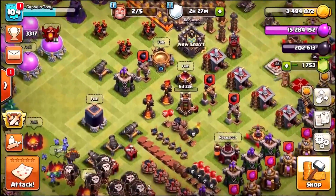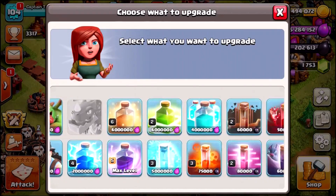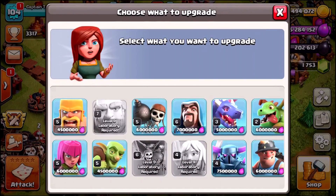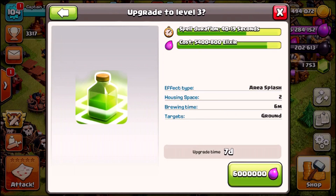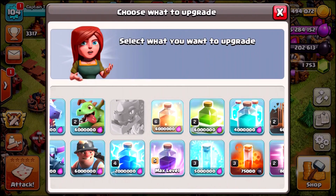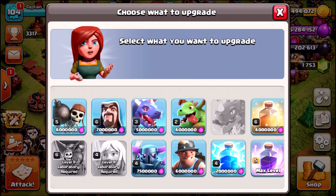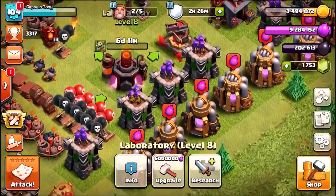That's going to upgrade a lot of our expensive defenses. In the laboratory, I was thinking of a dark elixir upgrade but we're going to look at elixir upgrades instead. Options include the jump spell — which increases duration to a minute, 7 days — or the heal spell at 10 days. Looking at troops, I think we'll go with baby dragons, a six-and-a-half day upgrade. Baby dragons are now upgrading in the laboratory.